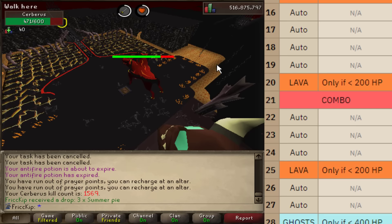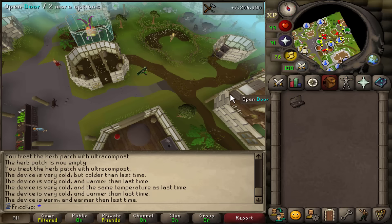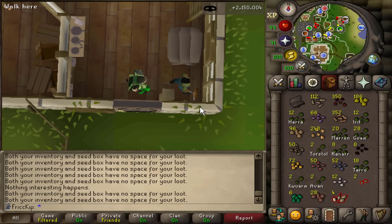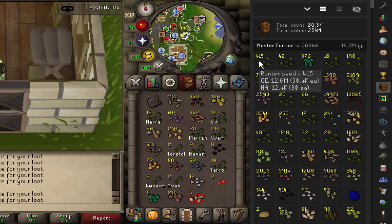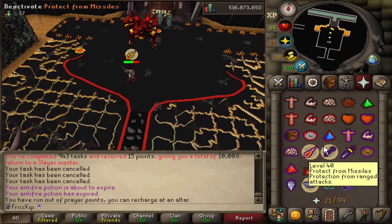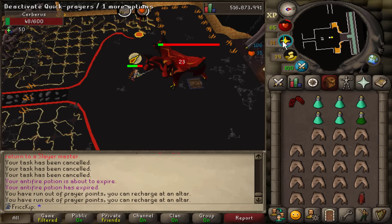You get like half the kills per hour, which translates into doubling how long your task takes. With the time saved by getting your task done faster, you could use that time to thieve master farmers for like 20 ranarr seeds per hour, which overall comes out to like 100 Fortus prayer pots per hour. And you'll be getting thieving XP, farming XP, and herblore XP from the time saved, plus faster slayer and combat XP by just killing the boss normally. If your excuse is that you don't have the proper thieving or farming level, you should take care of those first because it will set your Ironman up for success for all future PVM. You're going to get those levels eventually anyway, so you may as well do it now.